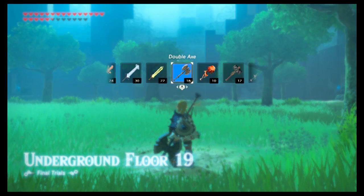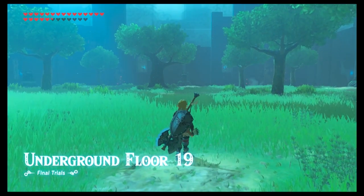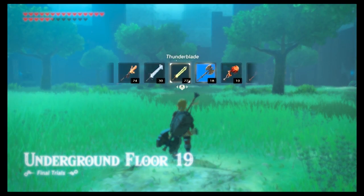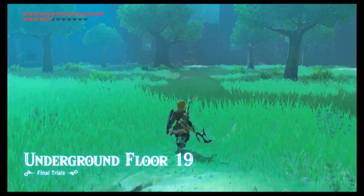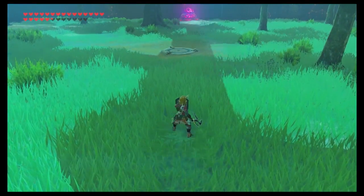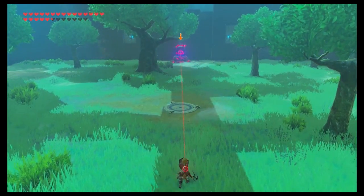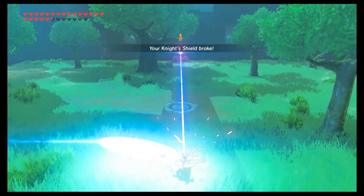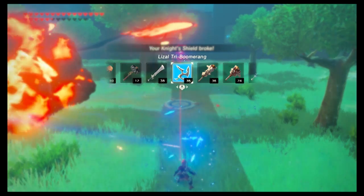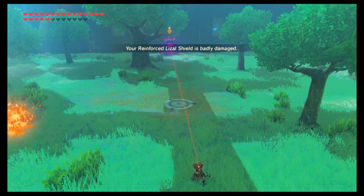Floor 19 is probably one of the hardest floors. Shield deflecting is such a big pain — if I can, I avoid it like the plague. I don't want to go all the way back after working so hard to get to this point. In this case, I don't think you can beat this level without shield deflecting. If you have trouble with it like me, just do your best not to panic, pull out another shield, and get ready to go. You got this.